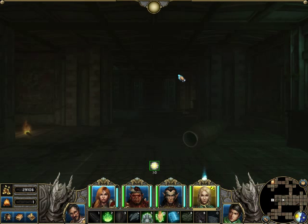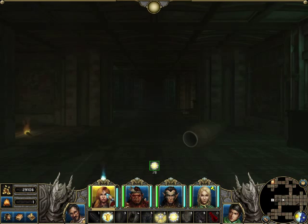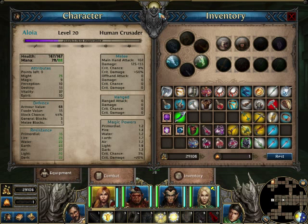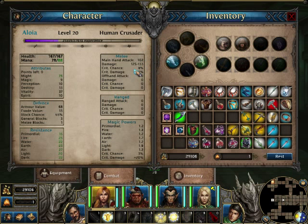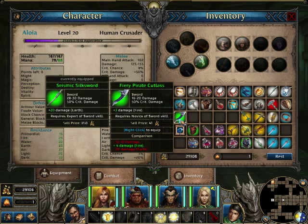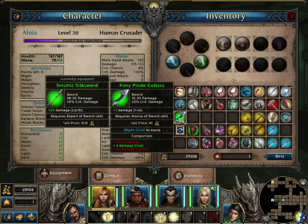Let's begin with weapon damage. How exactly does this work? I have a weapon with 28 to 30 damage. This is multiplied by something to obtain the final value. It's actually pretty simple — all this game does is take the full value of the weapon's damage of my Seismic Silk Sword, which is 28 to 30.